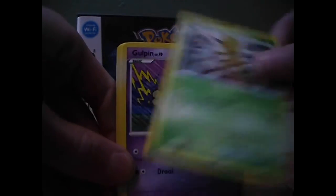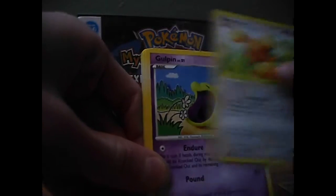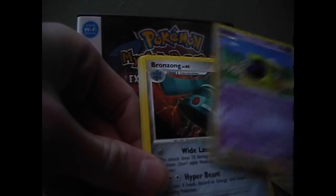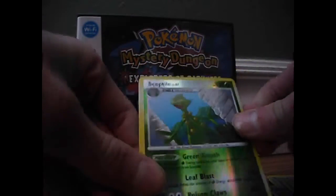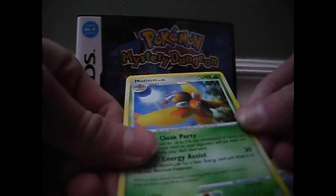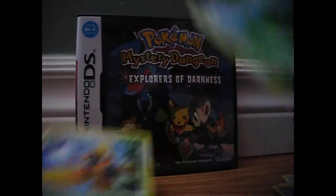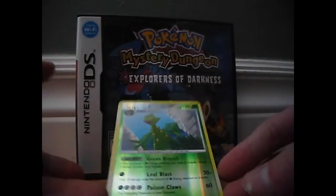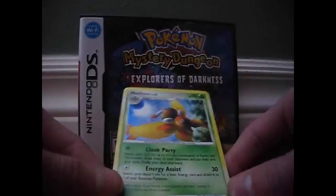We have Wingull, Trico, Gulpin — cool, I don't have that card — Bagon, Benuri, another Gulpin, Bronzong, Ultimate Zone Stadium, Septile Reverse — awesome — and a Moth of Hollow. That's awesome guys, I got a holo! Septile Reverse is rare — I think it's my second Septile, actually. And a Moth of Hollow, that's pretty cool too.